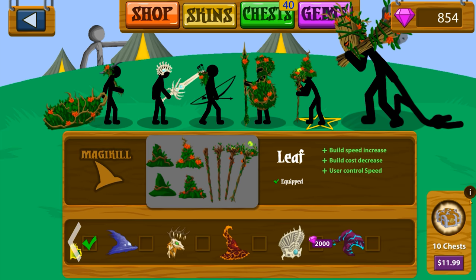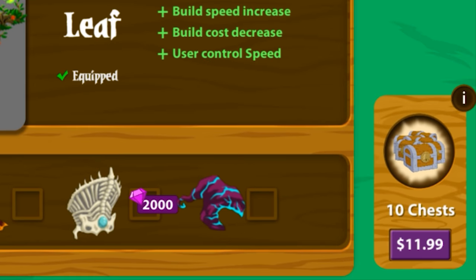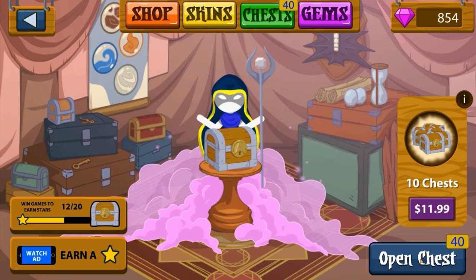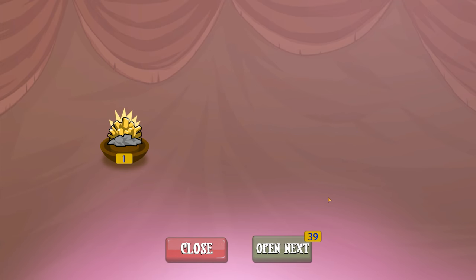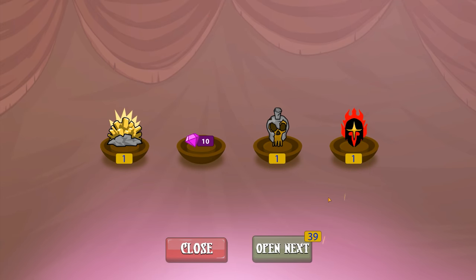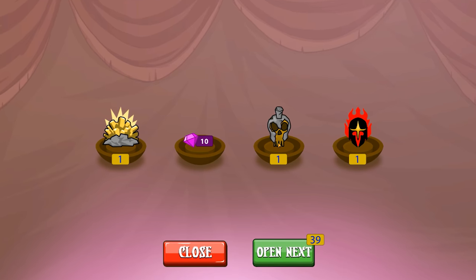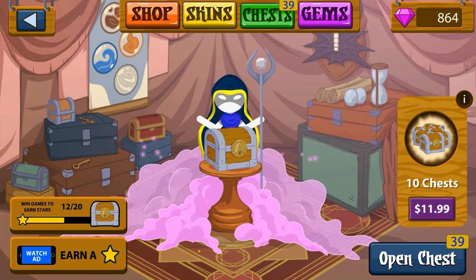Another way to do it, though, is you can buy 10 chests for 12 bucks. I've got 40 chests here. I want to open them all and see if we can get the skeleton skin set. So it's sort of like a gacha thing. I'm also going to be highlighting good items. Alright, this giant — let's check it out.